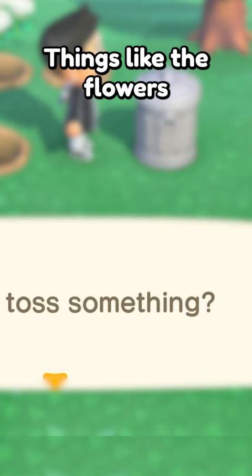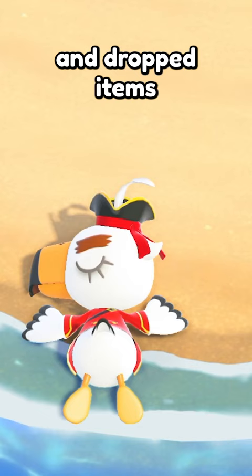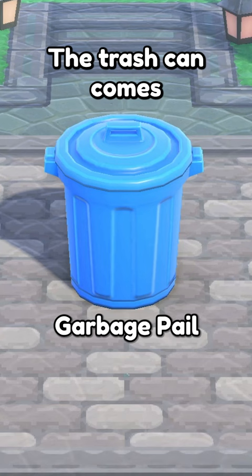Things like the flowers on your flower-core island, fake paintings from Redd that aren't worth displaying, and drop items that can't be sold. The trash can comes in many shapes and forms, all of which can be obtained in Nook's Cranny.